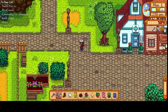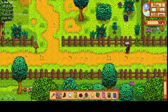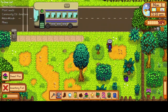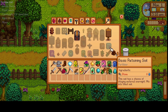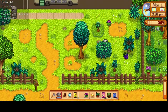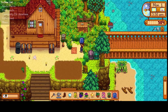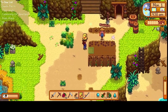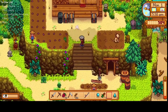Let's head back to the farm and get this all planted. Hopefully we have enough — I think we should. There is a grape over here, so we have all we need for the bundles at the community center. We'll have to come back and get this grape, or I'll just get rid of the clay. Okay, planting time. Everything is all watered and planted.